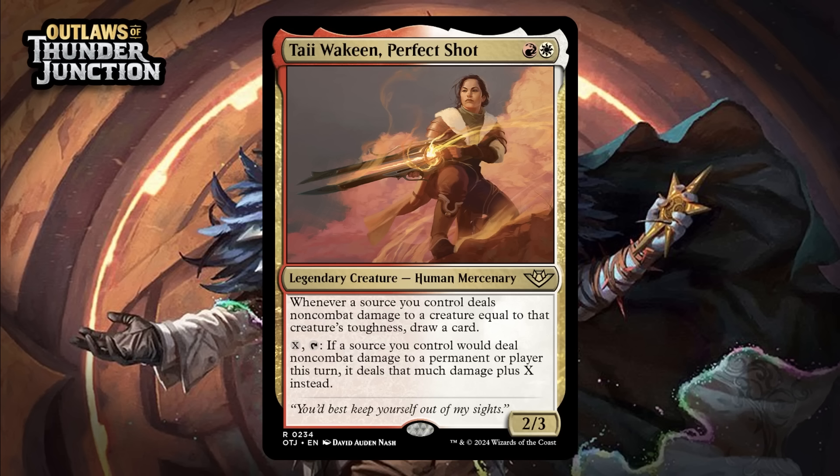Next up, it's Taiwai, Keen Perfect Shot, which for a red and a white is a 2/3 legendary human mercenary at rare. Whenever a source you control deals non-combat damage to a creature equal to that creature's toughness, draw a card. And you can pay X and tap it — if a source you control would deal non-combat damage to a permanent or player this turn, it deals that much damage plus X instead. Cards that do stuff with non-combat damage aren't that easy to really go off with in limited, but they also aren't that hard to get like one trigger out of either — because lots of removal, especially in red and white, does damage. So you're going to draw cards with this sometimes, and it's going to augment your damage-based removal spell sometimes. Probably like 80% of the time it's also just going to be a 2-mana 2/3. I think the total package here is like a B-.